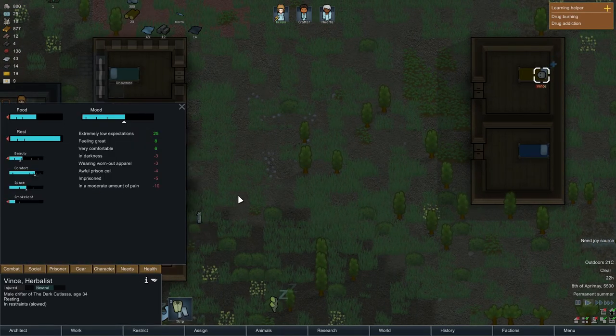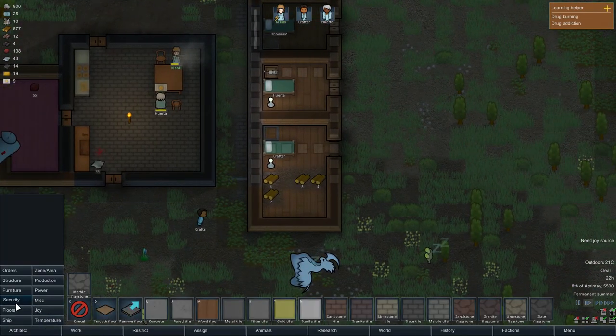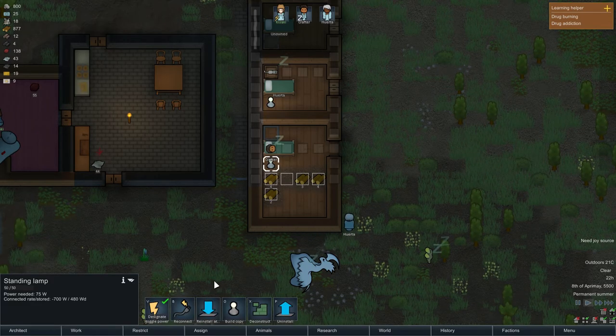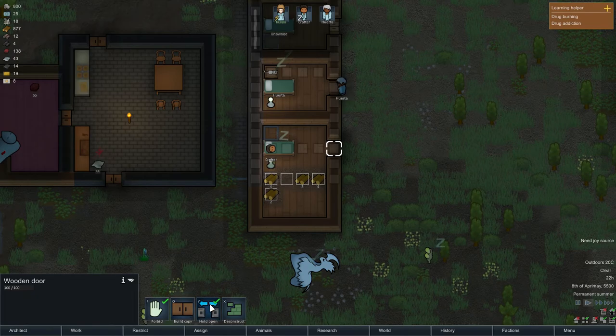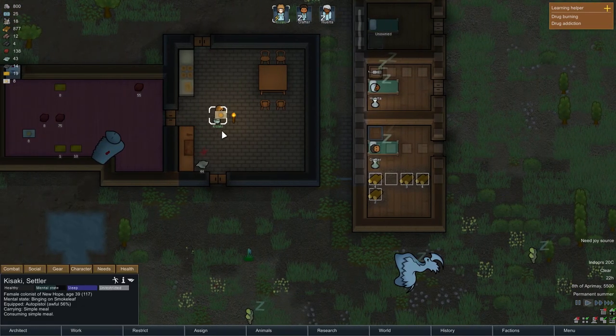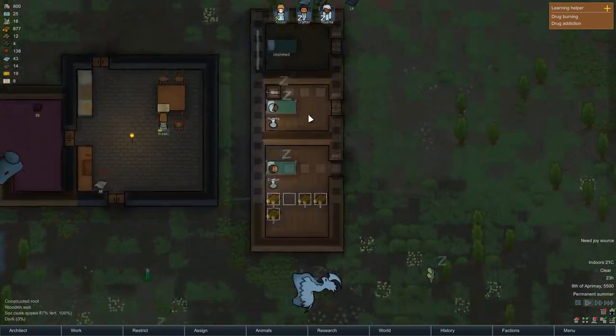Okay, they're doing better. That mood is not too low, I don't think. Now let's get the floor down here — let's do that. And we also need to move this lamp here. Actually, don't hold that open anymore — close that. Okay, we're doing good so far.